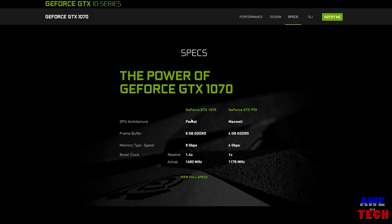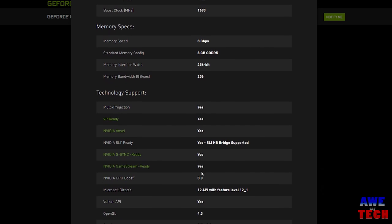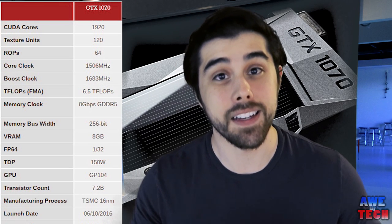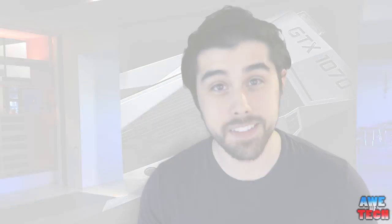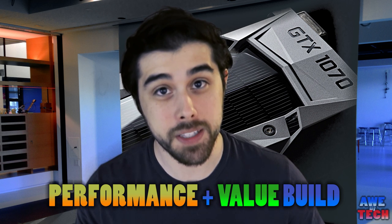I'll put the exact specifications for this card on the screen. It's a cut-down version of the GTX 1080 using the same GP104 chip, with a 1,500 MHz base clock and wicked overclocking potential, 1,920 CUDA cores — that's 25% less than the GTX 1080 — and 8GB of GDDR5 memory. The bottom line consensus is that the performance expectations out of this card are around that of the Titan X.